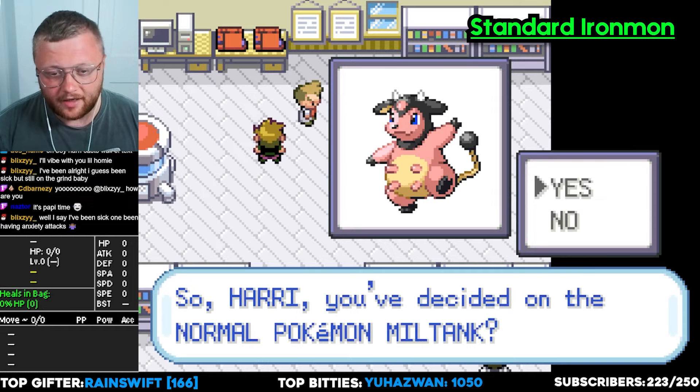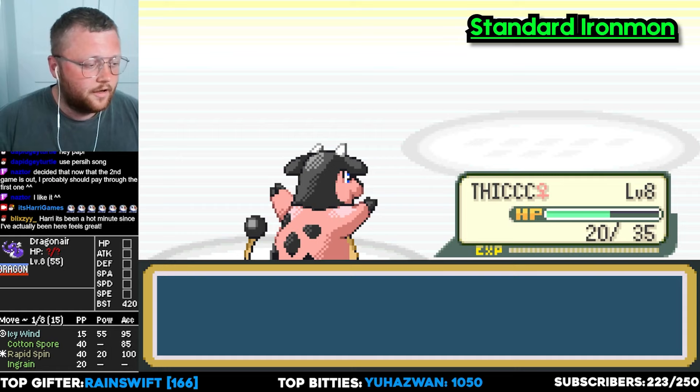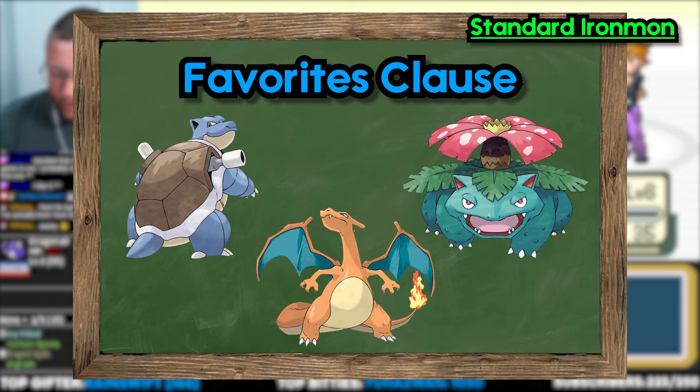Prior to starting every game, you can pick three different favorites. Let's say for example I choose Blastoise, Charizard, and Venusaur. If one of those comes up in the starting Pokemon selection, I can change and actually choose one of my favorites.